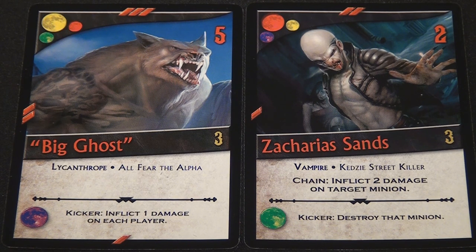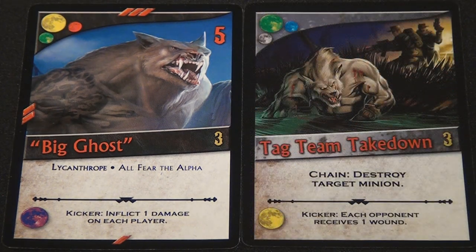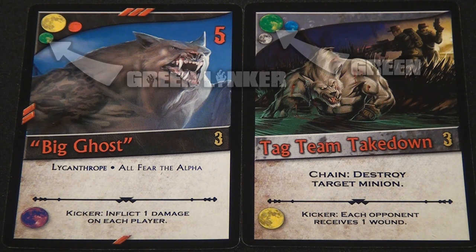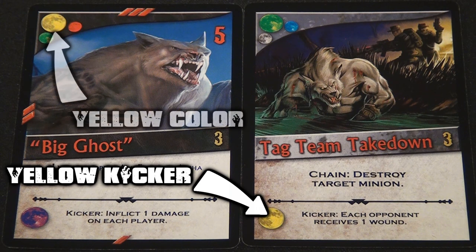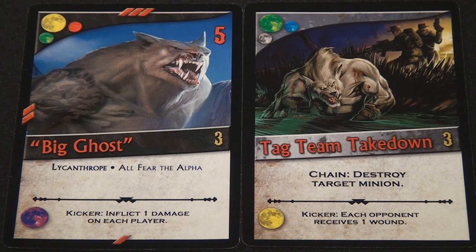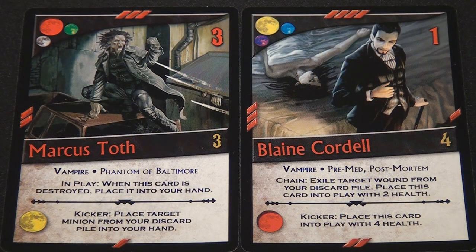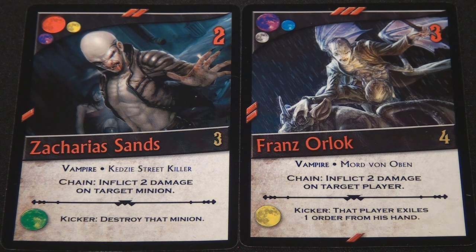The final section is the kicker, which is essentially an additional chain text that is only triggered if you link an order to the appropriate color. Let's go back to my previous example, but this time let me play Tag Team Takedown as my linker from Big Ghost. The color of my card is green, which still follows one of the two linkers from Big Ghost. However, the kicker at the bottom of my card is a yellow moon. When my chain resolves, the kicker effect will take place because Big Ghost's main color is yellow and my kicker color is yellow. Kicker effects are in addition to normal chain effects of the card, and getting them to fall appropriately is one of the several nuances that players will quickly need to learn in order to be effective with their cards in hand.